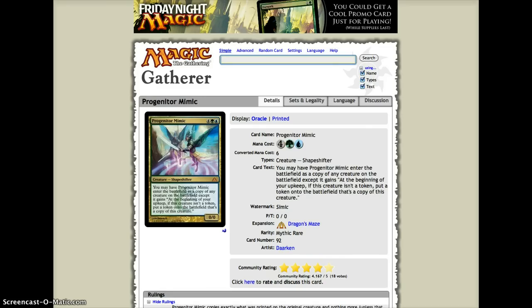Number 8, we have Progenitor Mimic — 4, green, and a blue. You may have it enter the battlefield as a copy of any creature on the battlefield, except it gains: at the beginning of your upkeep, if this creature isn't a token, put a token on the battlefield that's a copy of this creature. You copy the most dangerous creature or something that lets you block. Each turn you get a new token, and if they don't kill it right away, you'll have one or two tokens, which can be pretty insane.